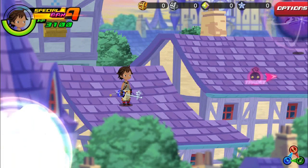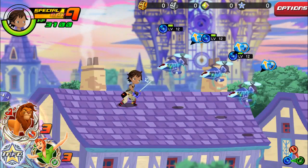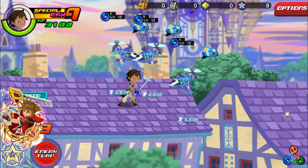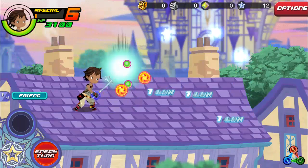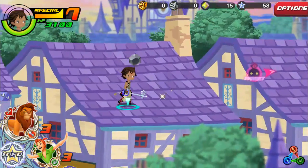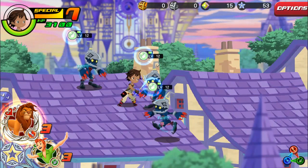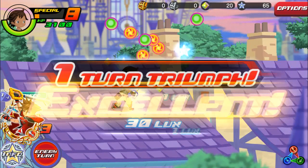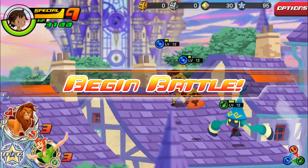We're on top of the buildings here, that's awesome, I didn't even know you can actually do that much in here. But let's go ahead and fight these guys off. They're all level 12 so it shouldn't be that hard. There we go, take them out. Let's hop over, we have some shinies here to collect. Some iron ore and we do have a soldier, so let's fight him here.